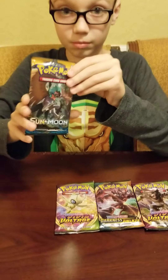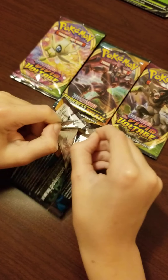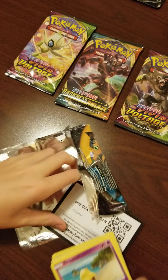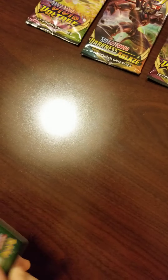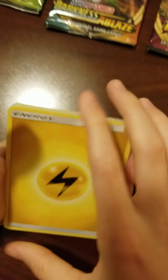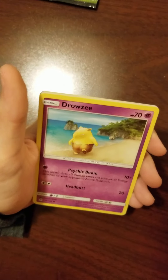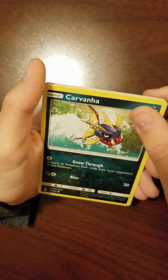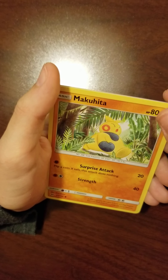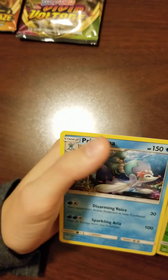I'm going to start with the Sun and Moon. I got really lucky on that last Sun and Moon — if I get another rainbow, I will not believe it. Electric Energy, Hypno, Pokeball, Pelipper, Drowzee, Carvanha, Grubbin, Fomantis, Mawile, and our reverse is Surskit, and our rare is Primal Marowak.